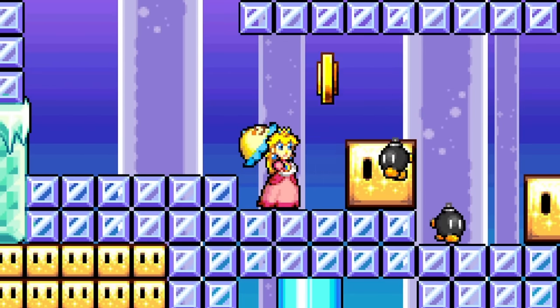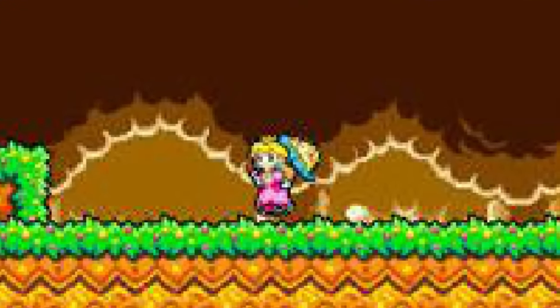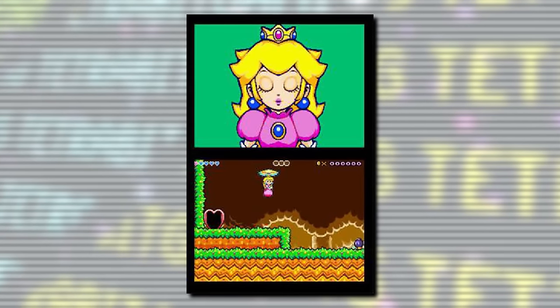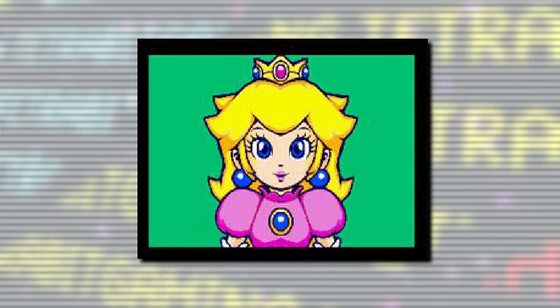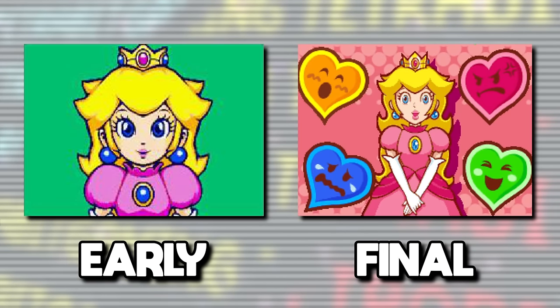To kick things off, let's look at some pre-release screenshots that reveal changes made between an earlier point in development and the final release. The biggest change is that the screens were flipped, with gameplay set to appear on the bottom screen and Peach's reactions on top, instead of the opposite as seen in the final version. Peach's design here also looks much different, and getting rid of the bland solid green background was a nice decision too.